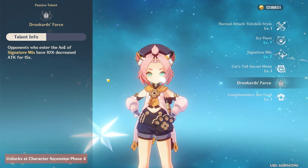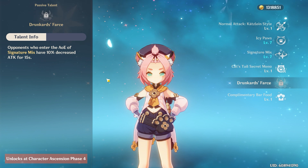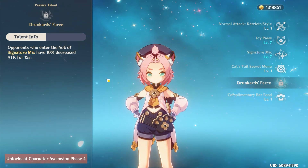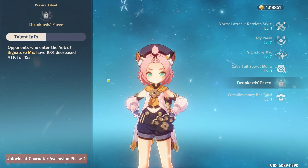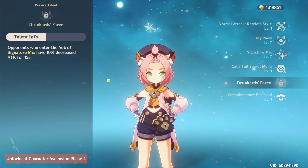Lastly, we have Drunkard's Farce, which unlocks at character Ascension 4. Enemies that enter the AoE of her elemental burst receive a 10% reduction to their attack for 15 seconds. This again speaks to Diona's ability as a healer by way of limiting the overall need to heal — the less damage an opponent is capable of dealing out, the less you'll sustain or need to deal with.